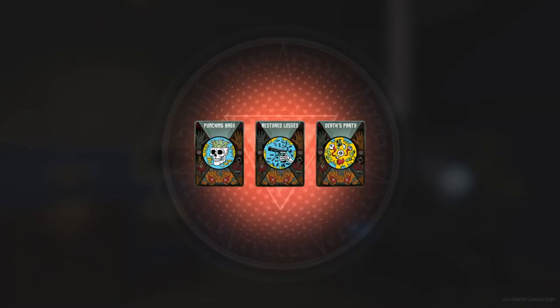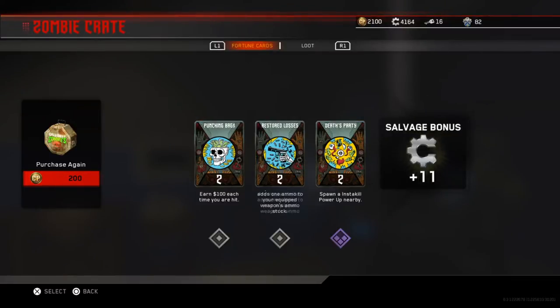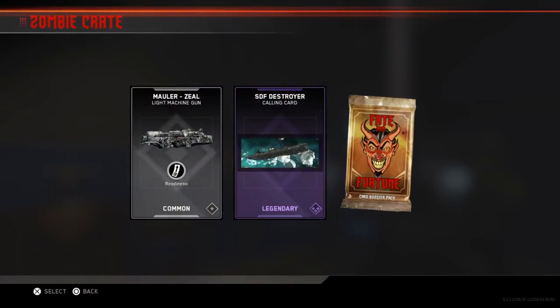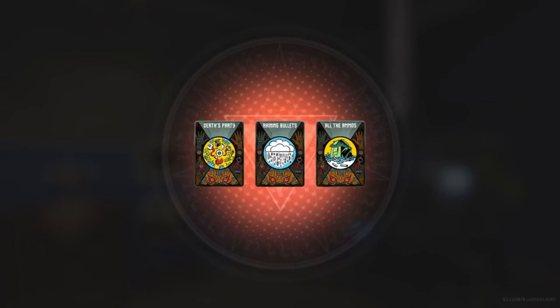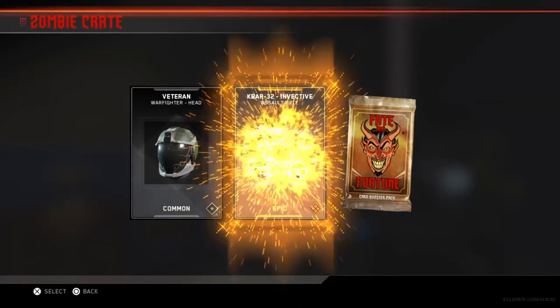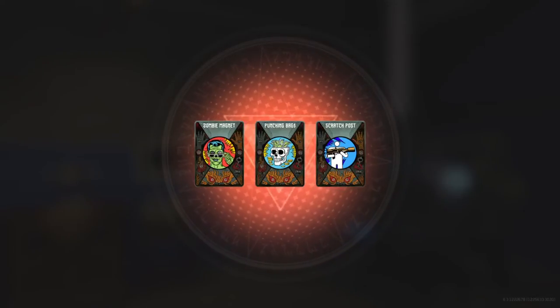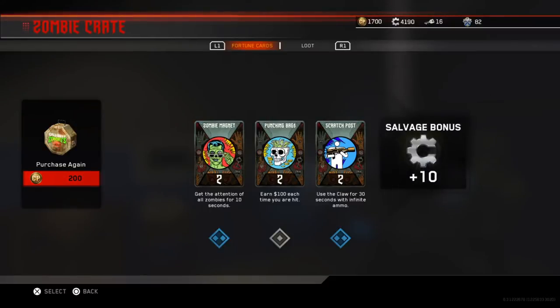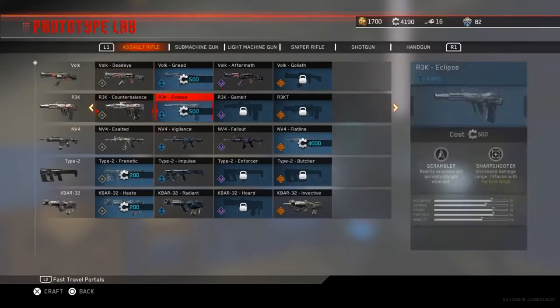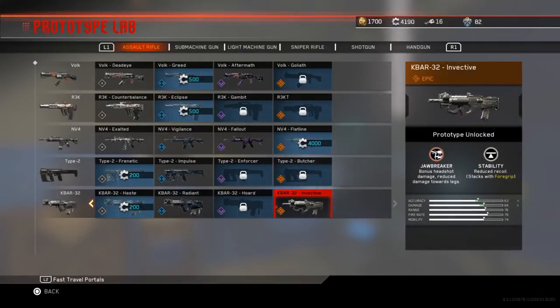We're not getting anything good — we just spent like 20 bucks and only got one good card. Oh wait, that's a title, I thought it was a gun. Another max ammo — I'll take those all day. Oh, we got two of them! And — let's go — we got a legendary! It went too fast though.